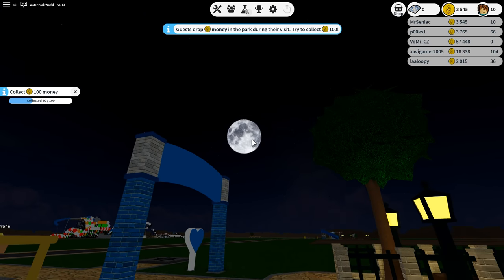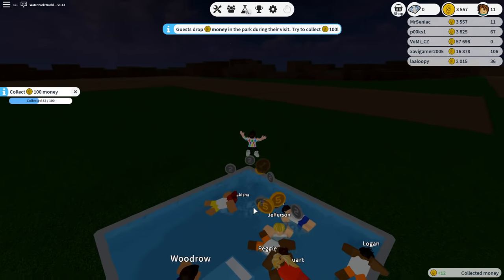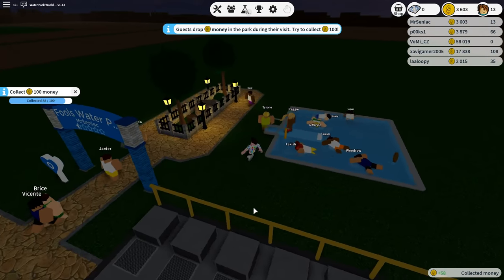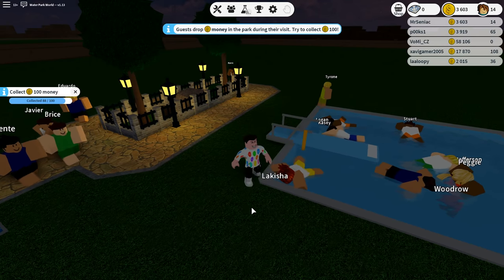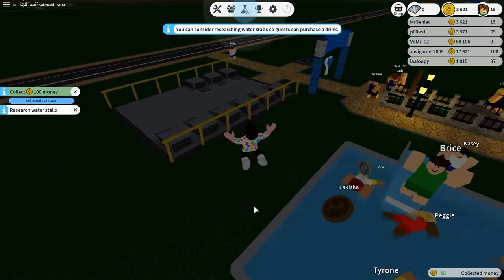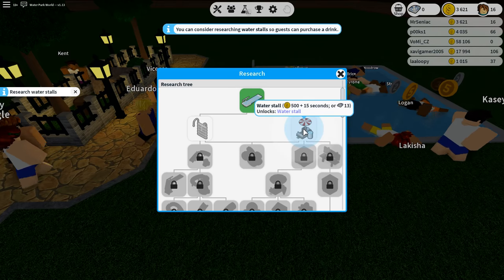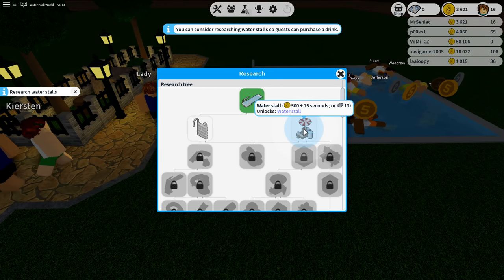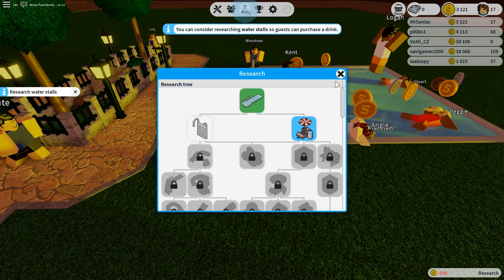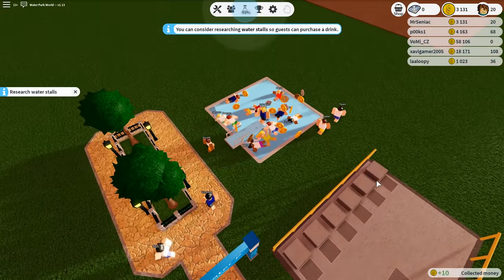The moon's going down, so any moment now we should have daylight and we can literally see what we're doing. Let's keep going around collecting all these coins, because all this money is what I need to keep this water park running. My goal at the moment is to collect 100 money. The next goal is to research water stalls — is this where we can sell water? It costs 500 coins and takes 15 seconds, so let's start the research on that. The sun is coming out — this is going to be so damn glorious.